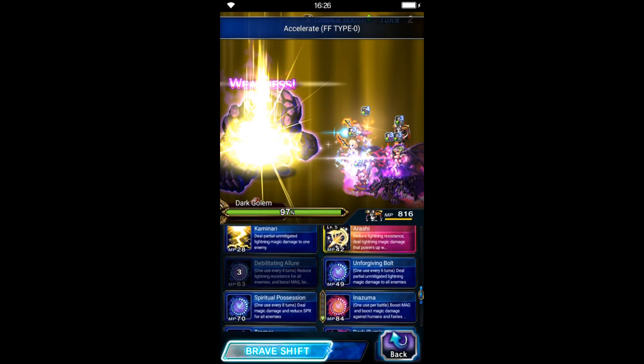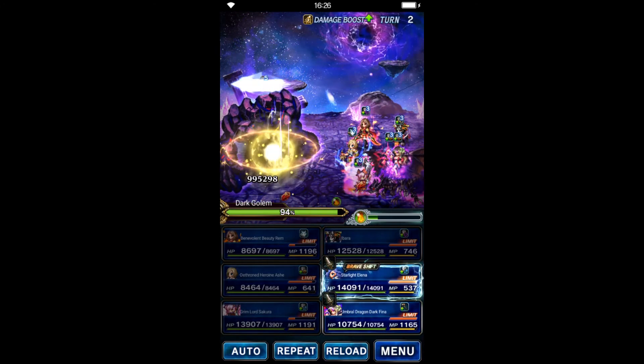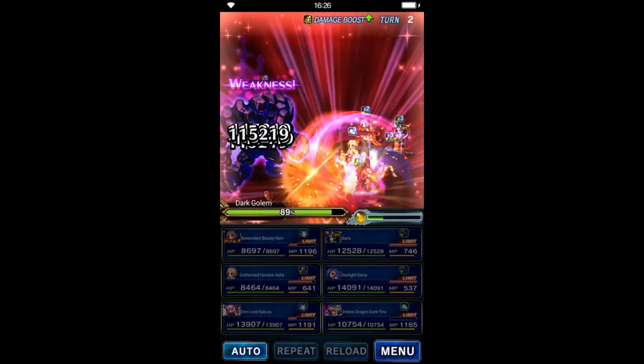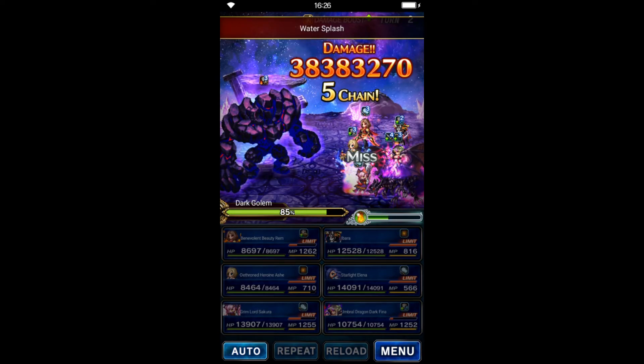For Ibarra, I forgot that she has an 80% spirit break here — we use that, though it still deals some damage. Behemuda Fina amplifies her skill with limits, and Elena guards here.